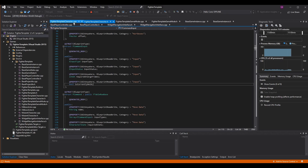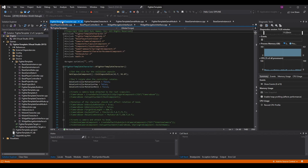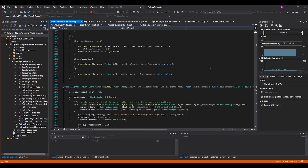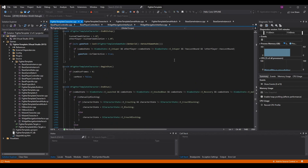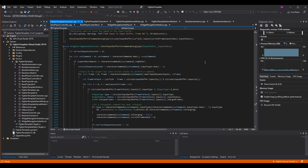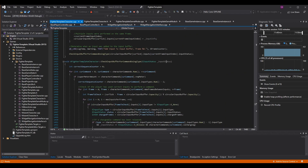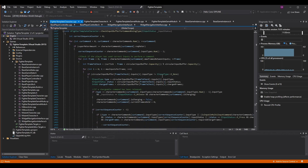We can do something additional to determine if a specific input is already being held. If it is, we can ignore or add extra logic so we don't accidentally trigger commands we don't want to trigger. It'll make more sense when we're in the CPP — I'll explain where the bug was and why we need this logic. For now, just go to your FCommandInput and add a boolean. Once that's added, go back to FighterTemplateCharacter.cpp and scroll down to CheckInputBufferForCommandUsingType.